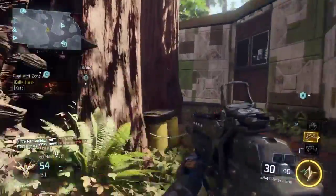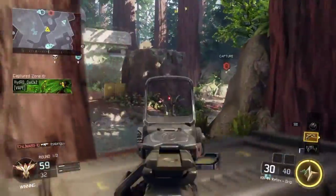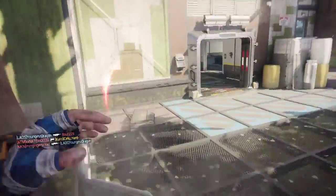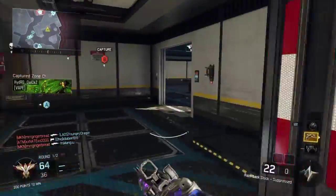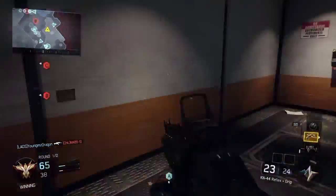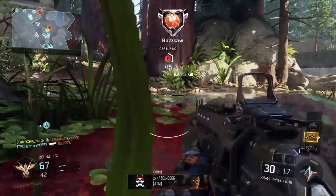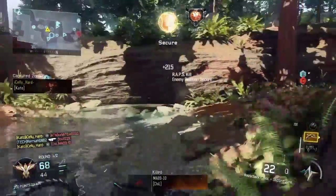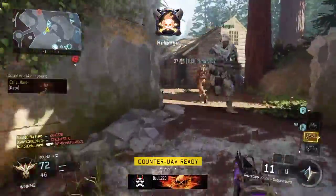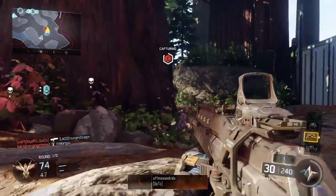Do you guys ever have this problem with Call of Duty where between the rounds of Domination it cuts off your streaks? In this gameplay I want you to pay attention to my scorestreak meter, because I was like a kill or two off from a Wraith, the round ends, and the bar resets to 600 like I died — but I didn't die. I was actually underwater at the end of the round, so I'm wondering if the game counted me as dead being underwater between rounds. I think it's a glitch.